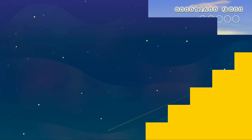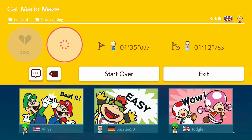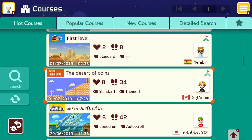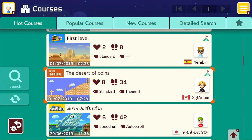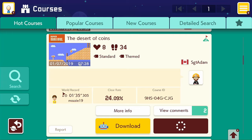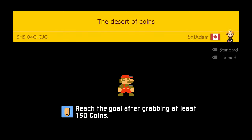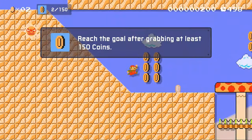It probably also has something to do with the fact that I've played 3D World more than any of the others. I'm generous with the likes — it feels good to get a like, and if I had fun playing it I'll give it a like. If people had fun playing my level but didn't like it, I'd be upset. Okay — reach the goal after grabbing at least 150 coins. Now we have an angry sun!